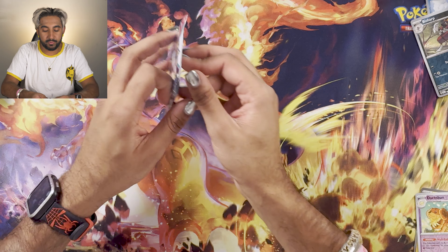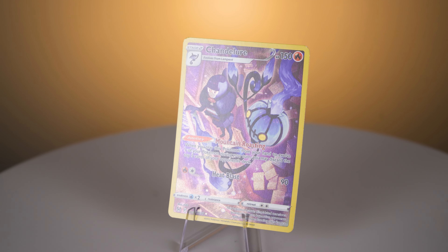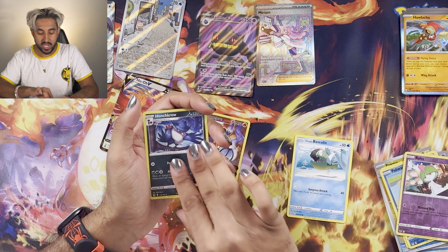Electric. Luvdisc. Flanger. Wurmple. Rhyhorn. Chandelure - yes, I already have this card because I bought it as a single, but it's nice to pull it. Psychic. Dottler. Thornton. Seedra. Finneon. Spinarak. Inkay. Basculin. Damage pump. Honchkrow. And that was the last pack.